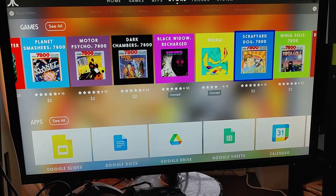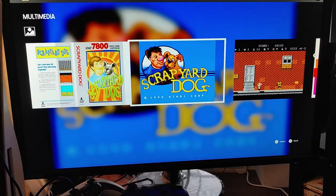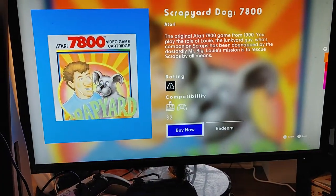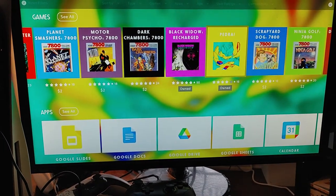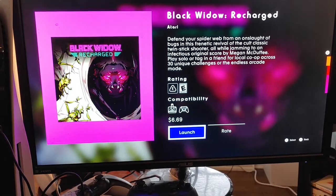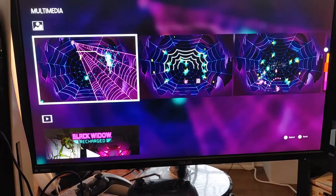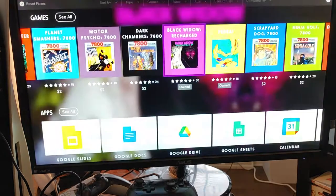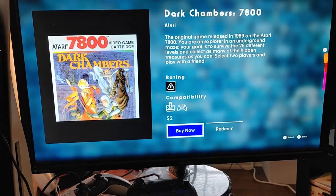There's a dog platformer they added on the last update. It's $2 now because of the Black Friday stuff — seems exciting. Black Widow Recharged is $6.69, down from $9.99.